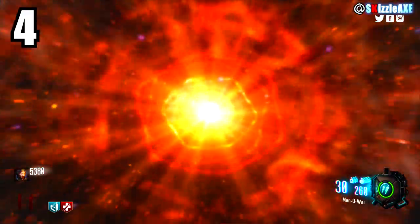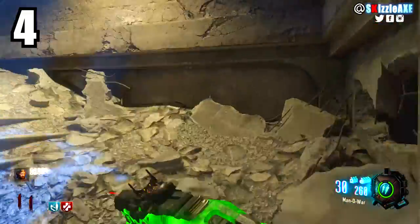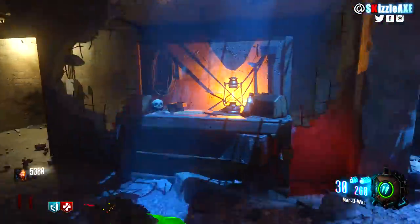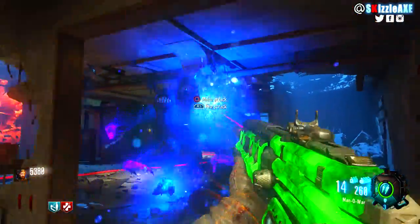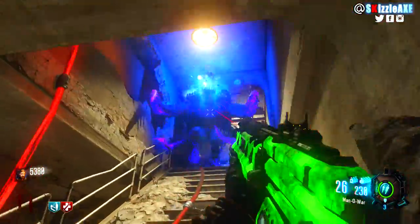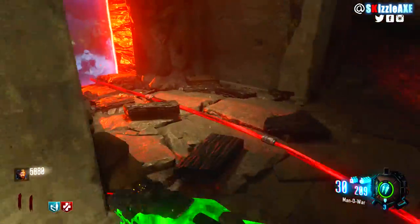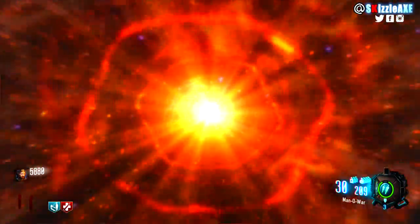At number 4: aiming down sights every single time you try to kill a zombie. On early rounds when zombies spawn in front of you, it's understandable — you want to aim for the head, maximize points and damage. But when you have a whole train of zombies behind you, noobs always aim down sights and you don't want to do that. When you kill one or two, they respawn, and if you keep doing it you can easily go down because they'll be everywhere.